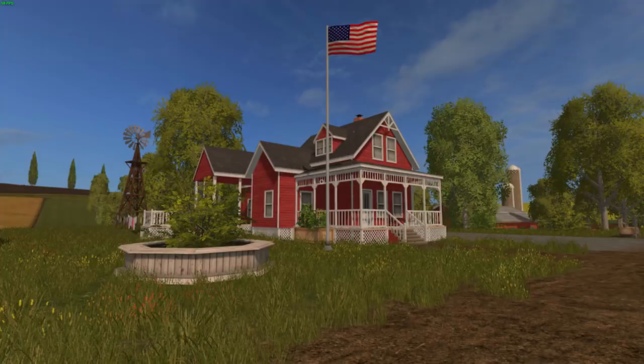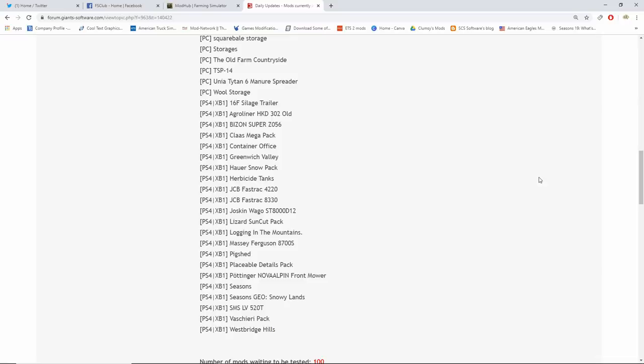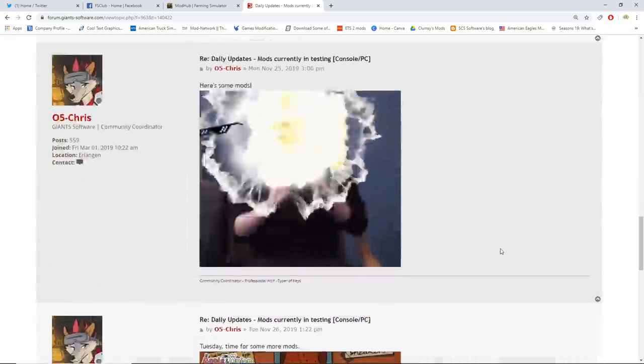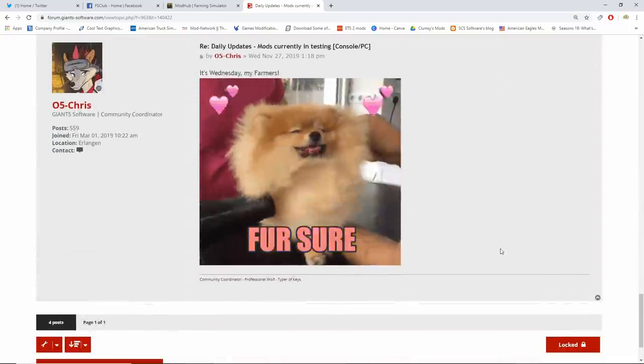And a big one right here — Westbridge Hills is back in testing on consoles! Very exciting. I know I got a lot of questions about that one. There are 100 mods waiting to be tested with five working days, so it is going down. Who knows — maybe by tomorrow we might actually be in double digits, which is going to be weird.